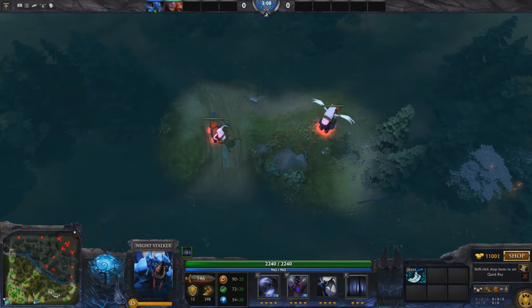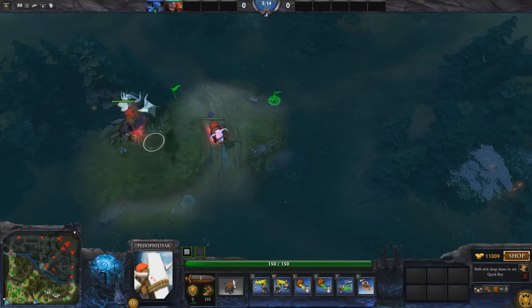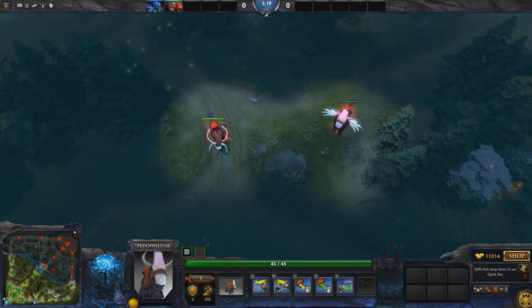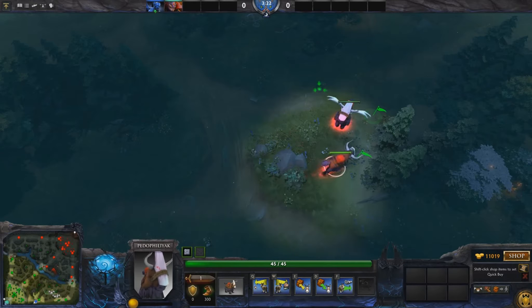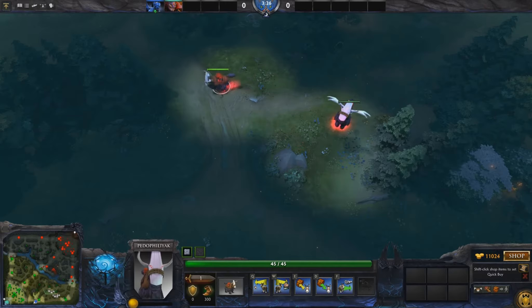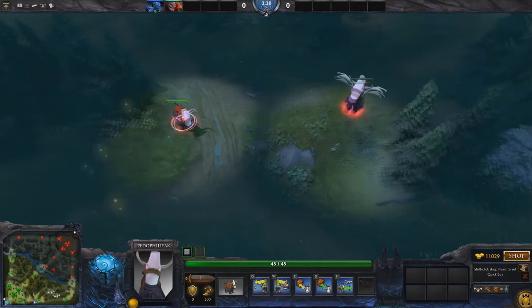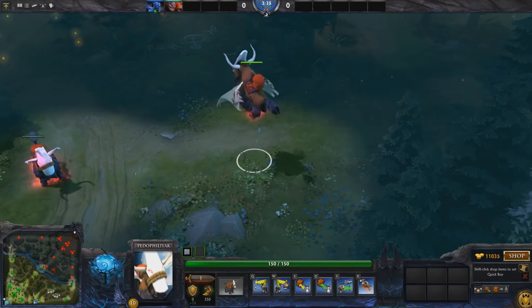Moving on to number 4, we've got the Legacy Trusty Mountain Yak at £194.46. The reason this courier is so expensive is that it was actually removed from the store during June 2013, and its rarity was changed to Immortal. You can still buy it on the market, but the Legacy version — the pre-2013 patch versions — are the ones that are expensive and rare.